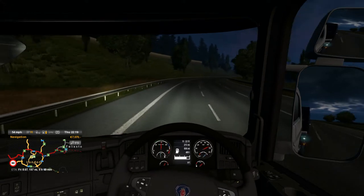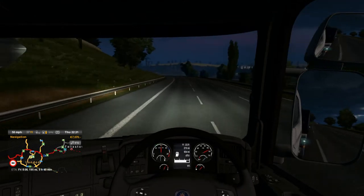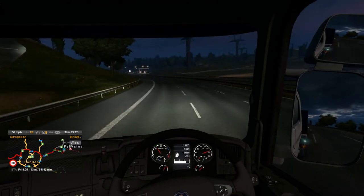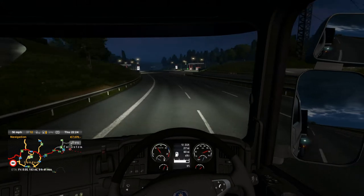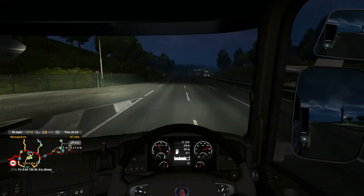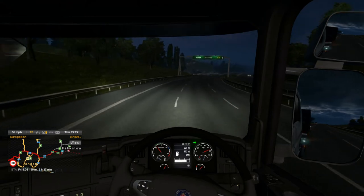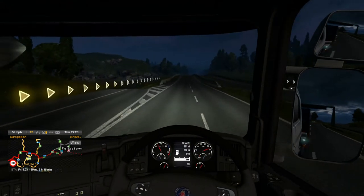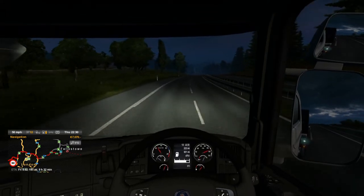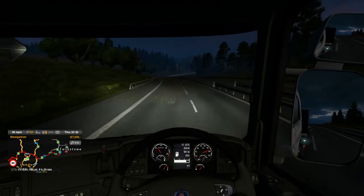We're nearly at Felixstowe port. I believe Felixstowe is where Eddie Stobart's main port is - I'm not sure, someone will correct me in the comments if I'm wrong. It is a nice looking game, you can't knock the developers on that. Another example of a dodgy road layout there - they should at least show you a greyed-out road on your GPS so you know when a lane has changed.